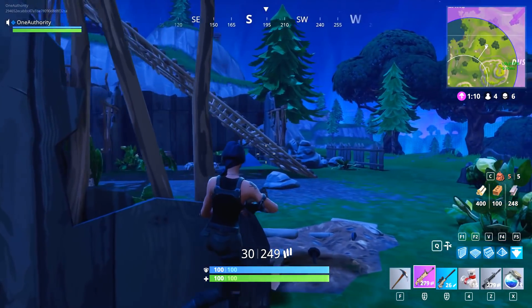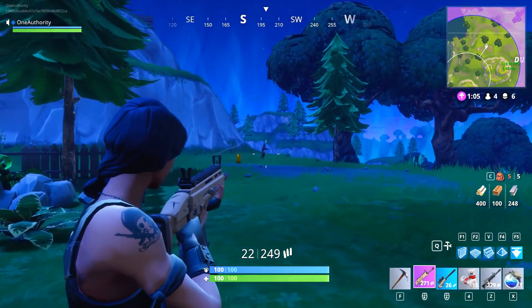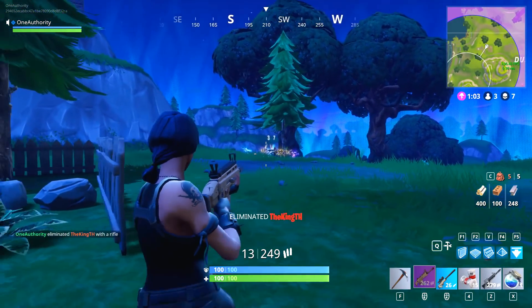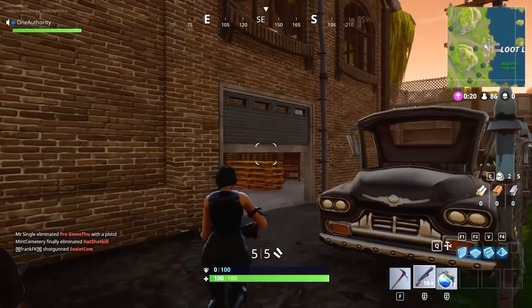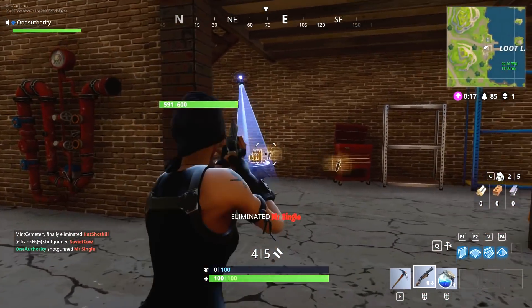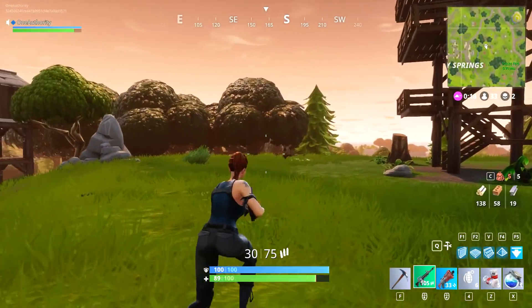If you don't know what mouse acceleration is, it basically speeds up your sensitivity when you move your mouse. This completely destroys your aim and your muscle memory, because most of the time when you try to flick to a target with a sniper rifle, more than likely you're going to go past them, because you don't really know where your crosshair will end up.